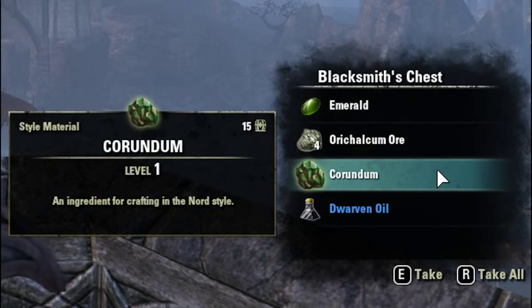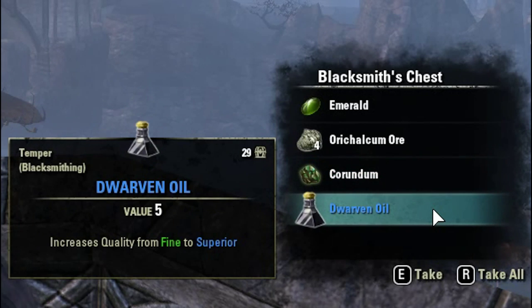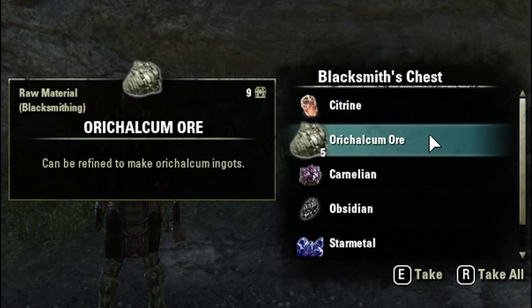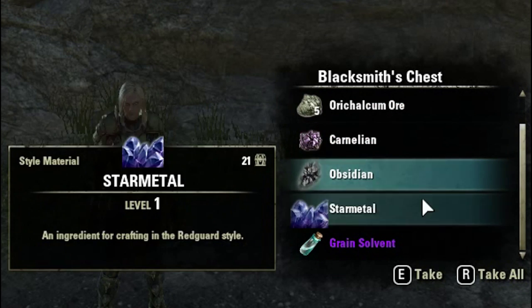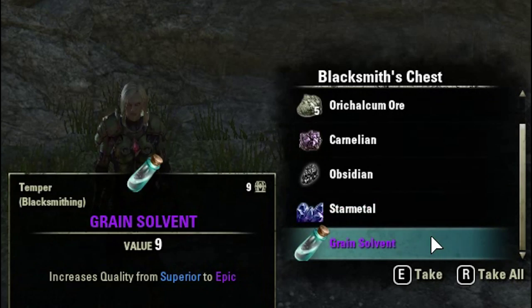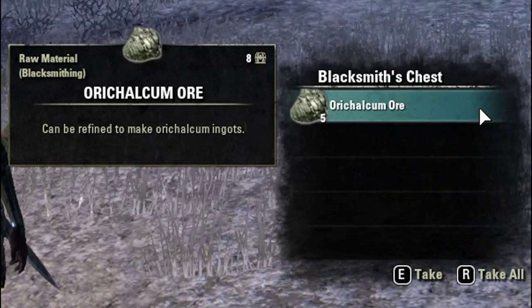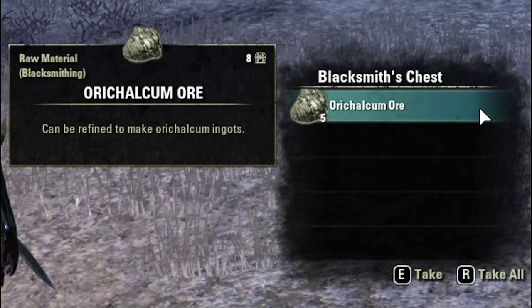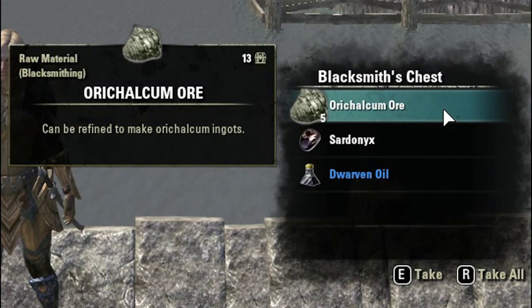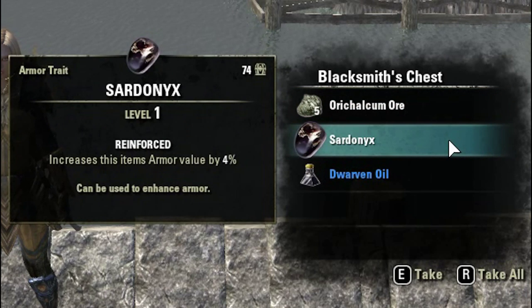For the trait gems, we ended up with one Fire Opal, one Amethyst, three Emerald, one Carnelian, one Sardonyx, two Bloodstone, one Garnet, and one Ruby. And for the Tempers — these are the improving items — we got one Honing Stone, three Dwarven Oil, four Grain Solvent, and three Tempering Alloy.